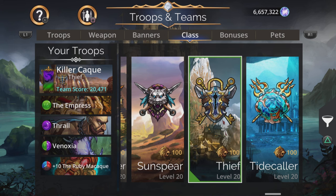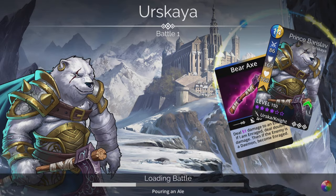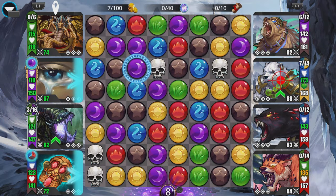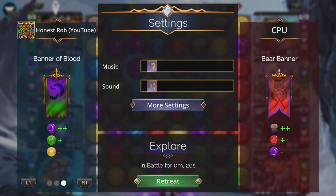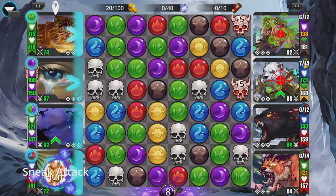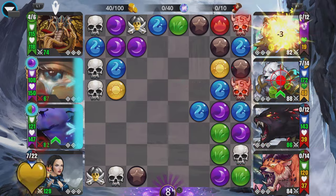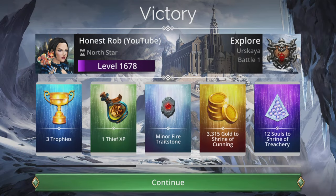Let's take Macaque out for a spin and see it in action. Let's dive into Explore 12 and see what we can do. Thrall's ready almost straight away — as soon as you get purple with this team, you are guaranteed to get Thrall up because he gets bonus purple from gem matches plus two more from the banner. Even without a mana surge, a single purple match and Thrall is ready. Cast Thrall to charge up Empress, which has a chance of an extra turn. Cast Empress to get the boost — the weapon now does 120 true damage. Bish bash bosh, Vanoxia is ready, loads of true damage, and that is Explore 12.